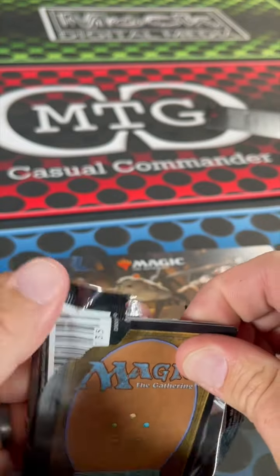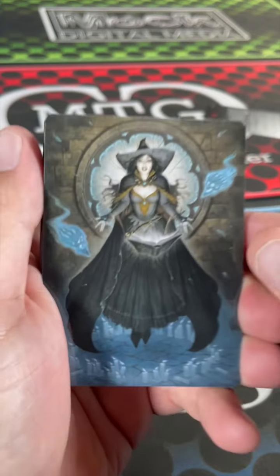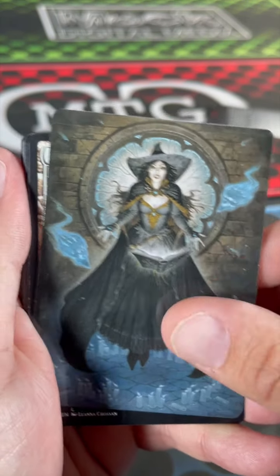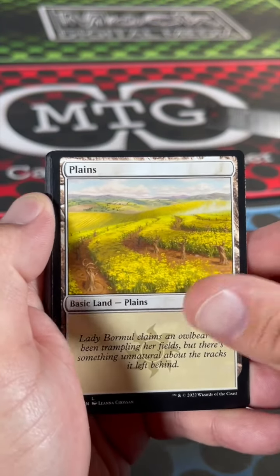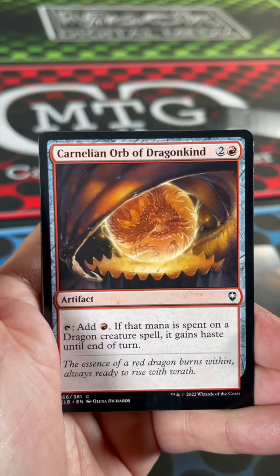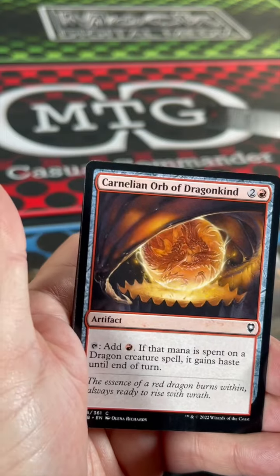Oh, that might actually be a decent card right there. Uh-oh. Oh, that's actually pretty cool art — for that Glitch Rod. I like that one, that's good. The Plains, Sky Diamond, Carnelian Orb — did I open all the orbs? I think so.